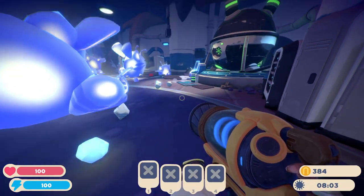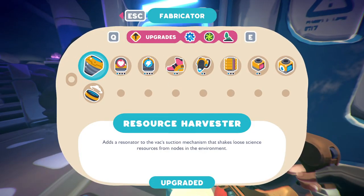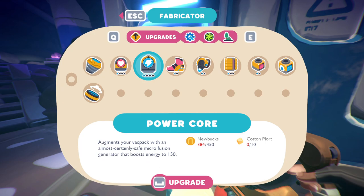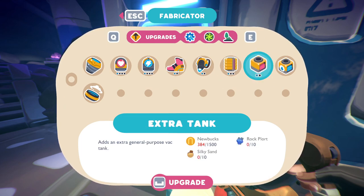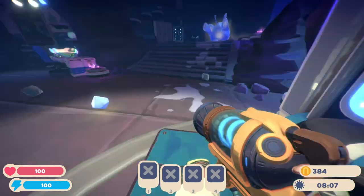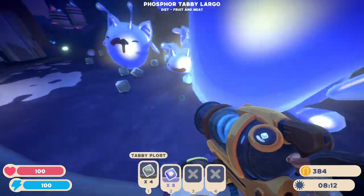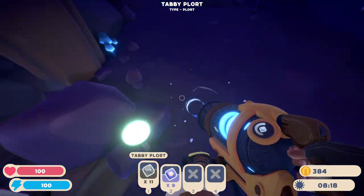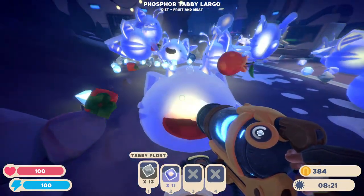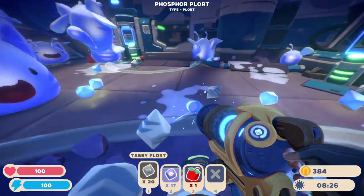They won't eat meat, but for the future we'll need some very specific stuff. As you can see, upgrading and doing all of this will require specific plorts. Now if you're wondering what you should upgrade first, it will be the tank booster so you can carry more. And very, very importantly, you will need the jetpack. Imagine you're in the pen trying to collect — this would be a nightmare. So you'll get bored of it at some point.